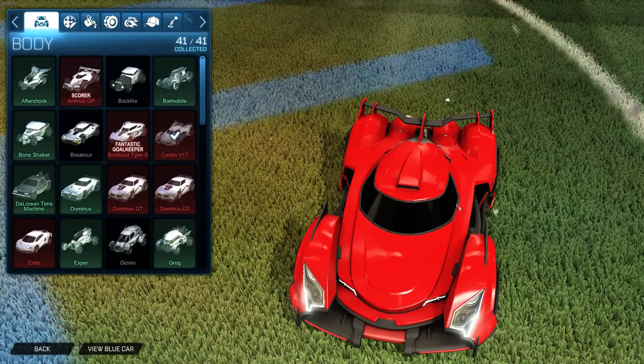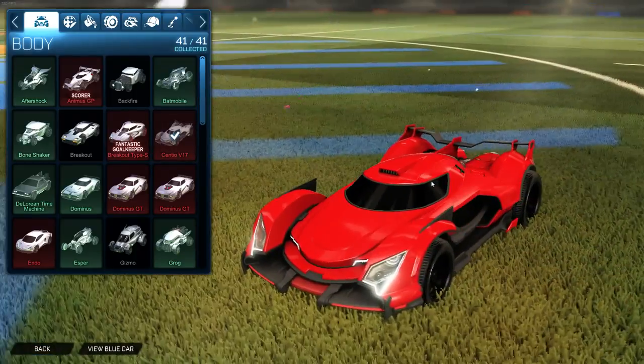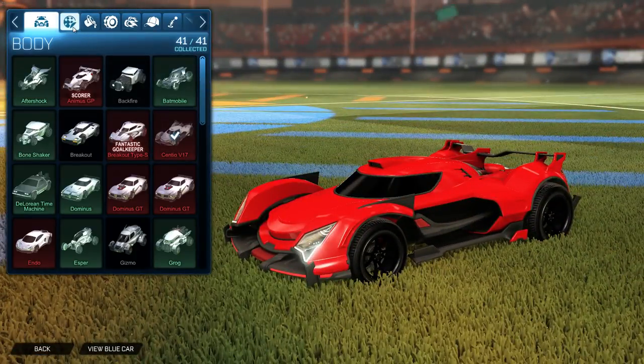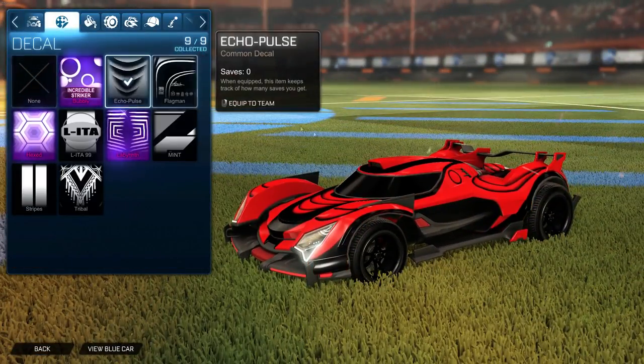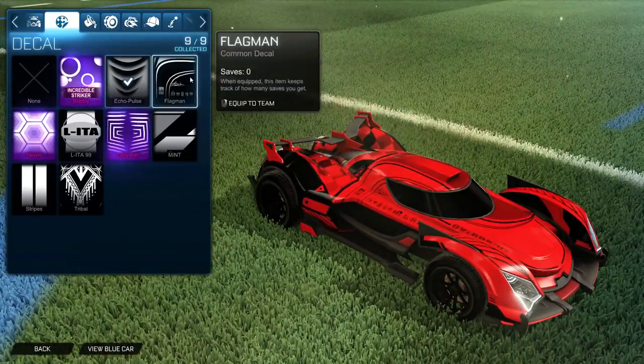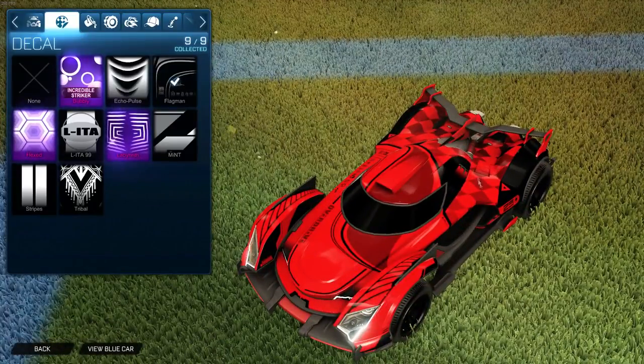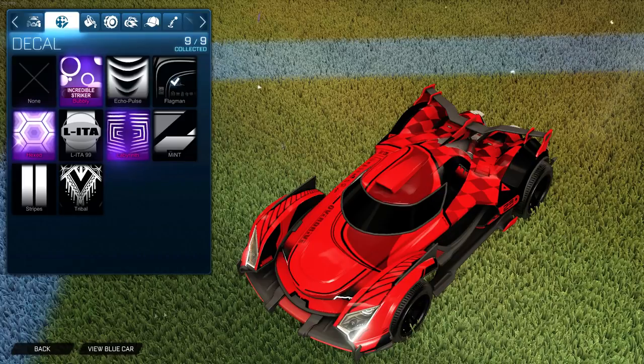Yo what's up boys, I'm gonna be reviewing the new Cintio V17 car from the overdrive crate. It looks pretty slick. Let's go ahead and look at the decals it has - Echo Pulse looks pretty nice, the black and red flag. I actually really like this with the checkered flag.